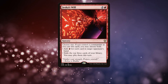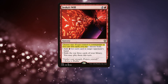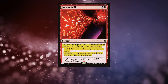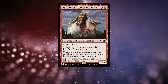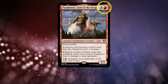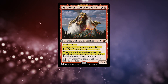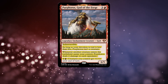The next upgrade would be Jeska's Will, a 3 mana sorcery for 2 and a red where you choose 1 — if you control your commander as you cast the spell, you may choose both: add 1 red for each card in target opponent's hand, or exile the top 3 cards of your library and you may play them this turn. It acts as both a ritual and impulse draw, which this deck loves. And finally, Purphoros, God of the Forge, a 4 mana legendary enchantment creature god for 3 and a red with indestructible. As long as your devotion to red is less than 5, Purphoros isn't a creature. Whenever another creature enters the battlefield under your control, Purphoros deals 2 damage to each opponent. You can also pay 2 and a red to give creatures you control +1/+0 until end of turn — another burn effect to help close out games.